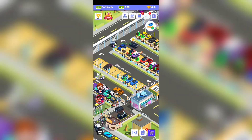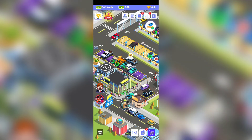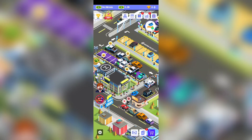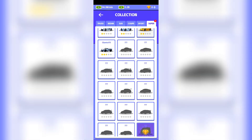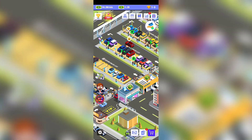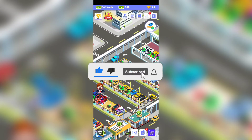Let me know in the comments if you've played this game and reached further than me. Remember: use your gemstones on the big golden box, upgrade the advertising sign, upgrade cost control for up to 50% off, and don't forget about your card collections. The graphics are decent enough — not great, but it works.